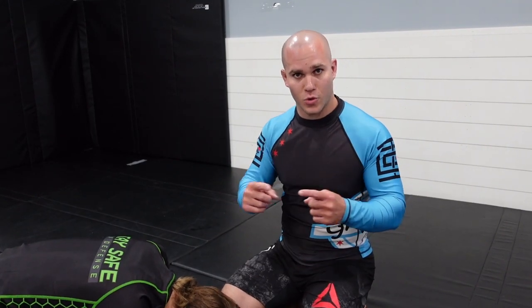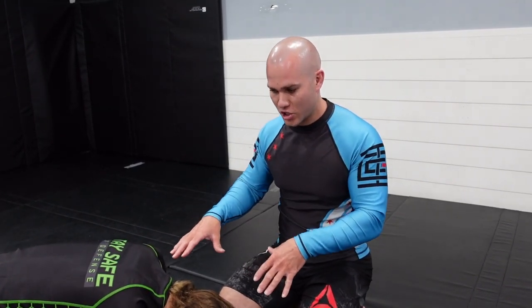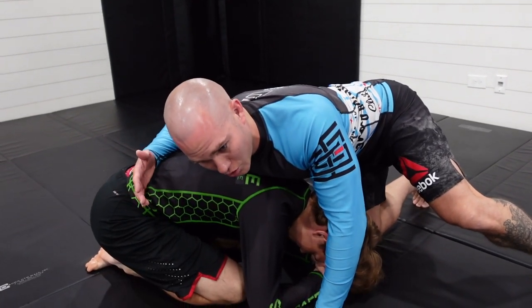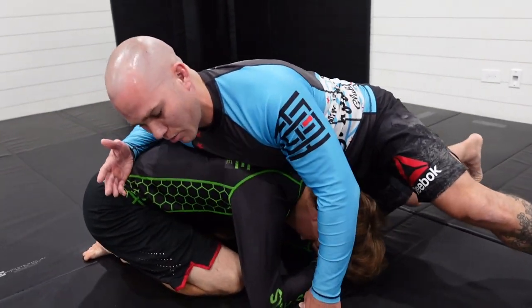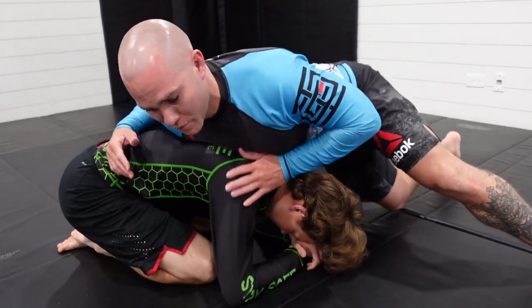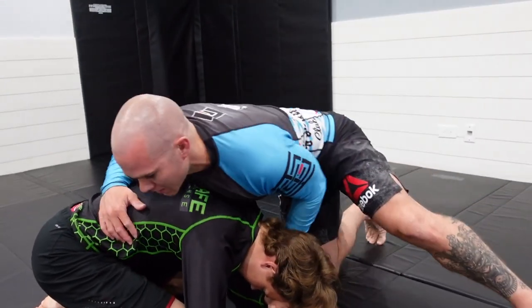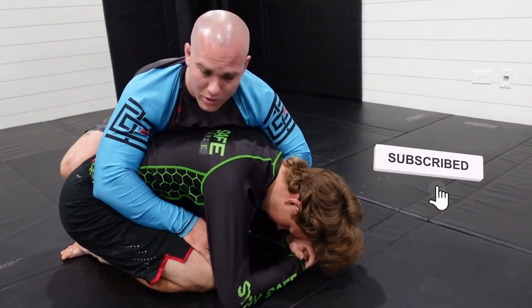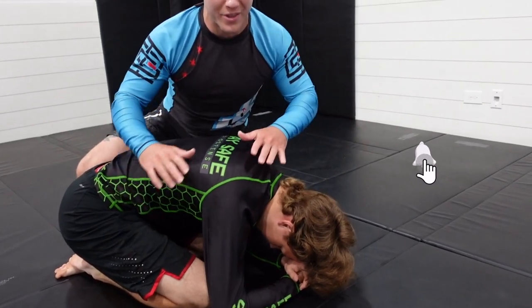If you end up in a sprawled position, there are three chokes you need to know and understand how to apply and how they intertwine with one another. Ideally from a sprawled position — which happens off a guy shooting on you, trying to take you down — the best position is to work yourself to the person's back, get a seatbelt grip, start working your hooks in, and take the back. That's ideal.